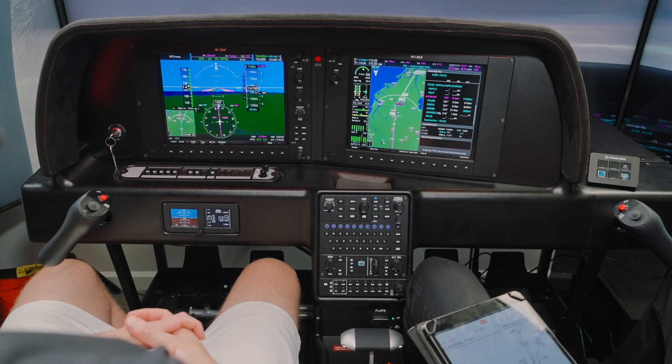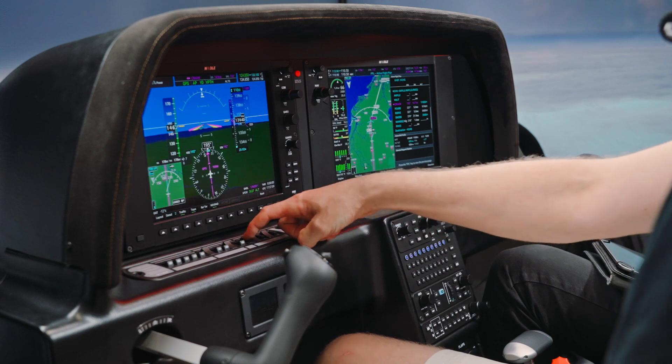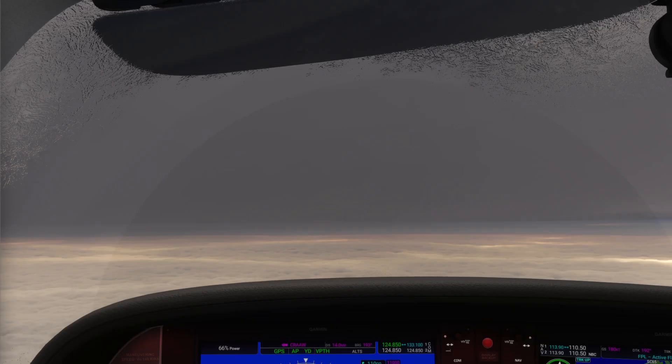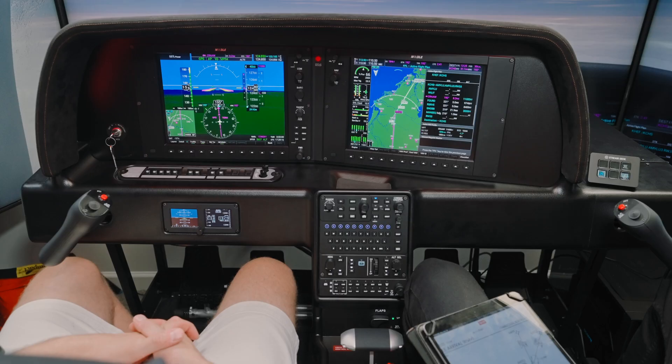Does VNAV direct work? Yes. Weather is set at hard overcast at 500 feet. We're getting a little bit of ice. Where's my defroster? That defroster works great. If we get that much ice I want to start getting down — descend and maintain 4,000.